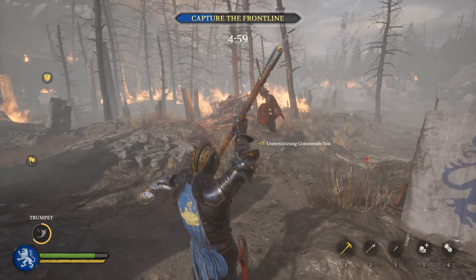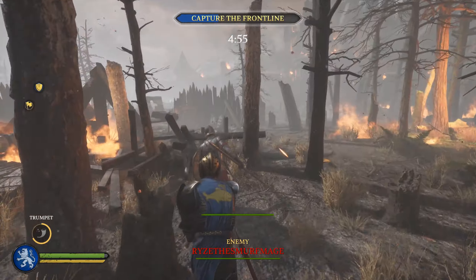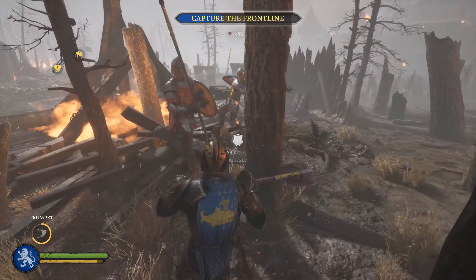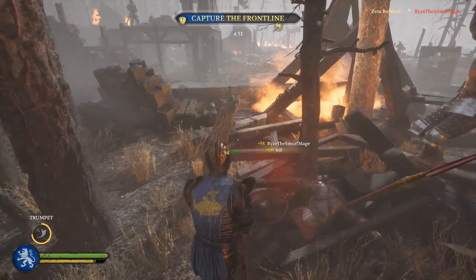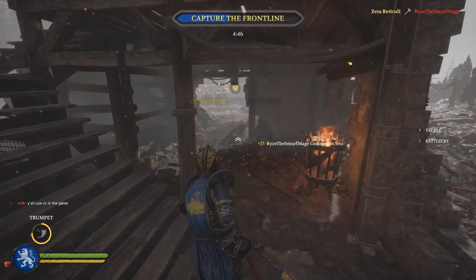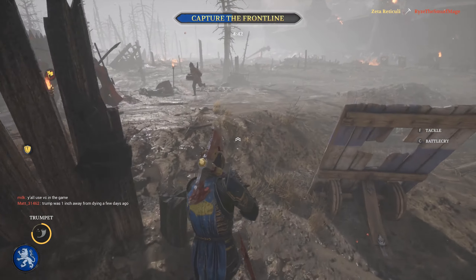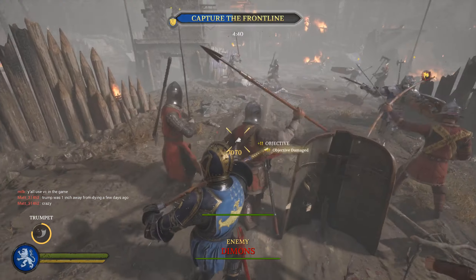The war axe is very suited for this position. It deals additional damage to armor — not as much as blunt weapons, but still very substantial. It also does cleaving damage, so it's a really good weapon. It's an S-tier weapon. If you're not sure what you want to play, you can go with war axe, but you also have to do some overheads with it — it actually excels in overheads.